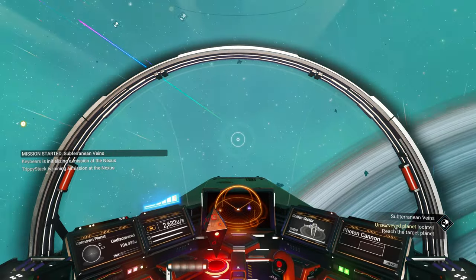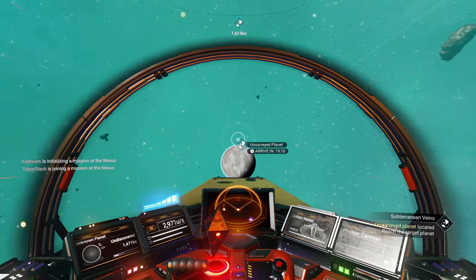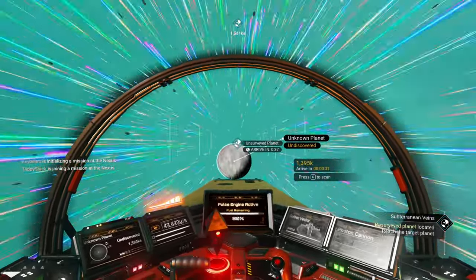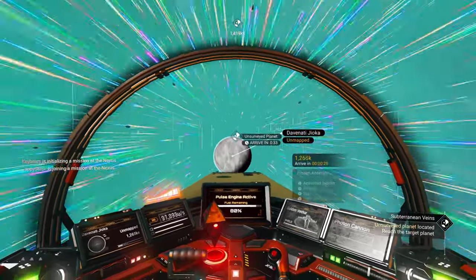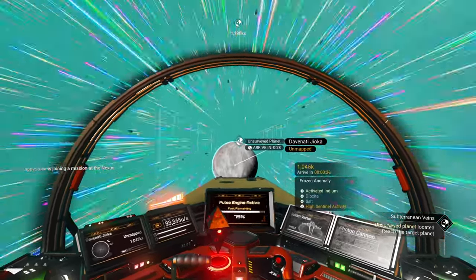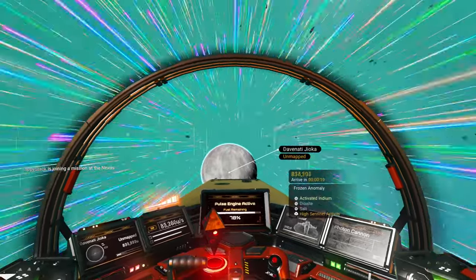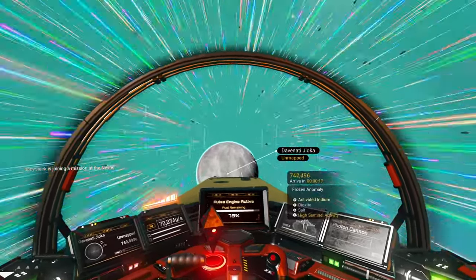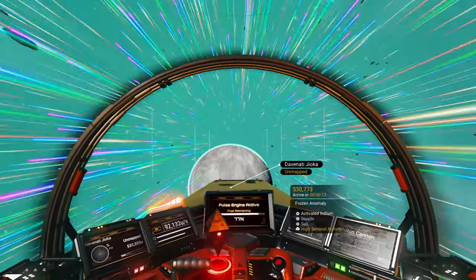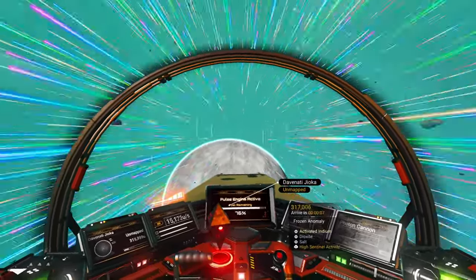Which one is it? It's not the ringed one — it's over there. The unsurveyed planet has been located, let's get on over there. We'll arrive in about 30 seconds, so let's give it a scan. It's a frozen anomaly with activated indium, dioxite, salt, and high sentinel activity. Dave... Octi Jaioka — well, that's a mouthful. Since it has activated indium, it's probably going to be stormy, so this may be a whole lot of fun.